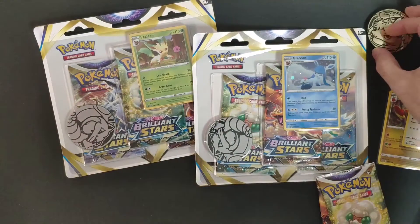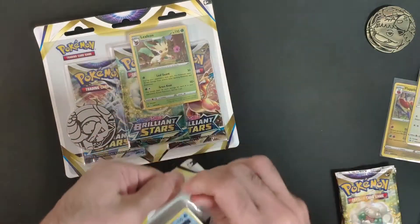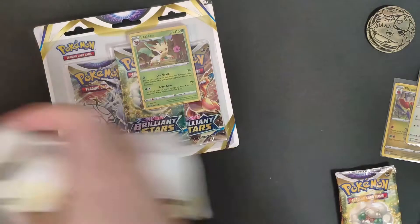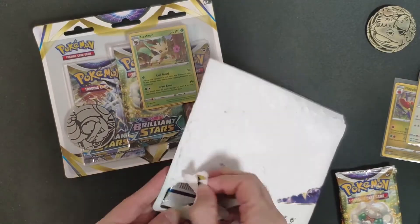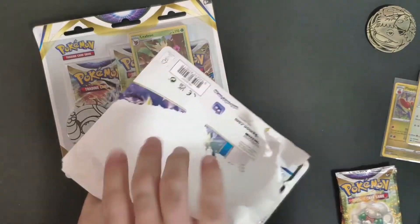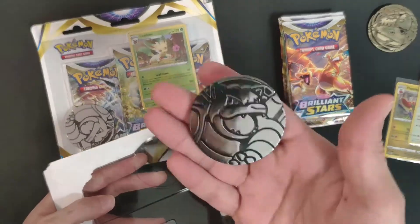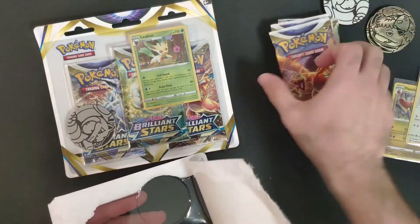We also got the Venusaur coin again — that's two promos. Now we're going to open the Glaceon three-pack blister. This three-pack blister has three booster packs and a coin. This time it's a silver jumbo-size coin — very, very cool.